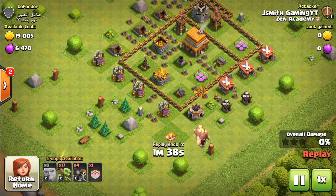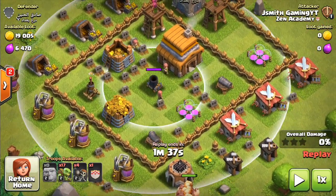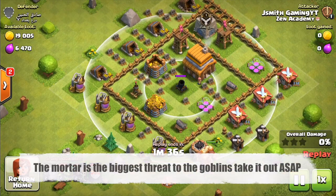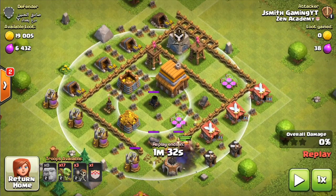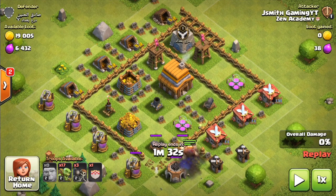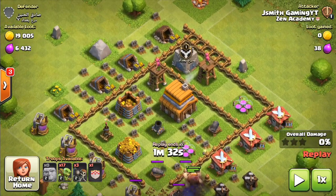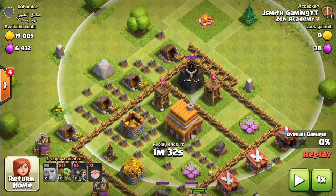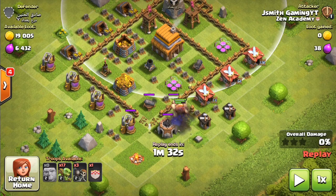The main goal of this is we are going to go straight for the mortar tower. One downside about using this attack strategy is there's nothing to deal with the enemy clan castle. So if you do run into enemy clan castle, you really have two options: either pack your bags and just leave, or bring your own clan castle troops to actually fight off the enemy clan castle troops. Those are really your two main options here.